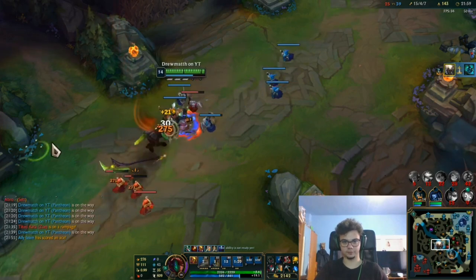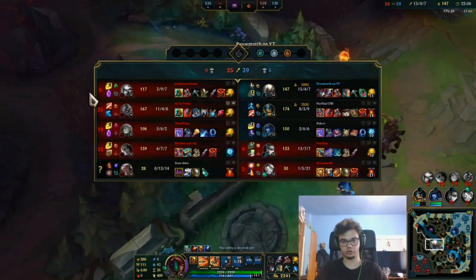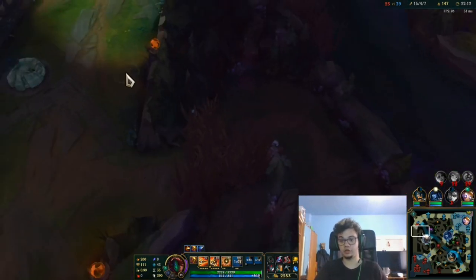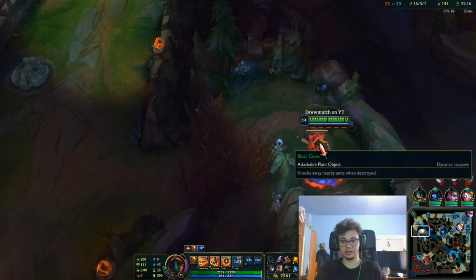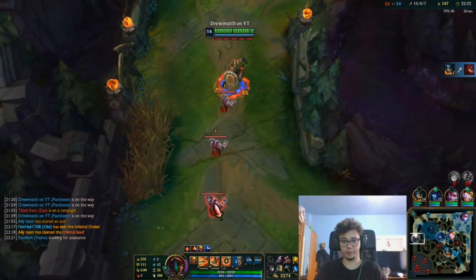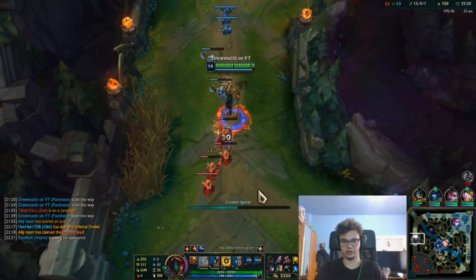15 kills. In higher elos, lane matchups will be much harder — Camilles will know how not to let you fight them. If you're playing in challenger, you're still going to beat her 1v1 and you shouldn't let her escape. It's all about learning those early matchups and early teamfights — that's where Pantheon shines. If you fail that, in teamfights you're going to be rather worthless.